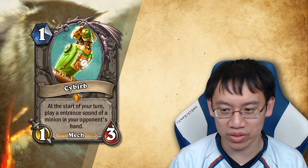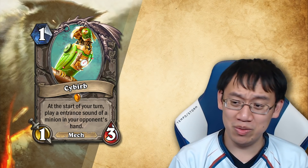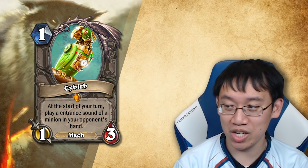Cyberb — a neutral mech, one mana one-three. At the start of your turn, play the entrance sound of a minion in your opponent's hand. So cute and fair — it's a one mana one-three that just gives you a little bit of information. I'm a little bit torn on how to rate the design.